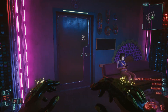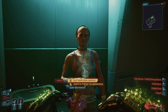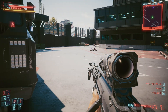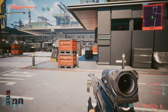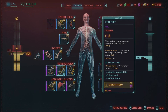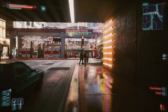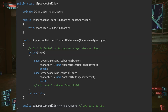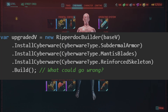Now let's talk about the Ripperdoc. In the game, there's a charming individual who surgically installs your chrome. In code terms, they are implementing the builder pattern. The builder pattern is designed to construct a complex object step by step — in this case, the complex object is our decorated player. But the Ripperdoc also serves as a factory: they create the appropriate decorator objects and wire them together correctly. The Ripperdoc UI is a user-friendly frontend for this construction process, abstracting away the complexity of creating and chaining these decorator objects.